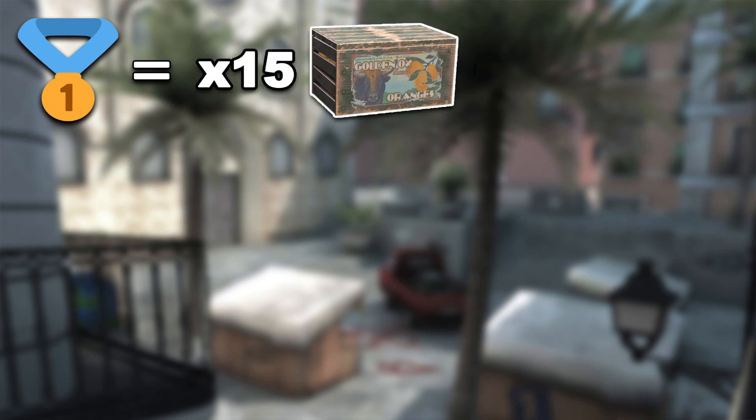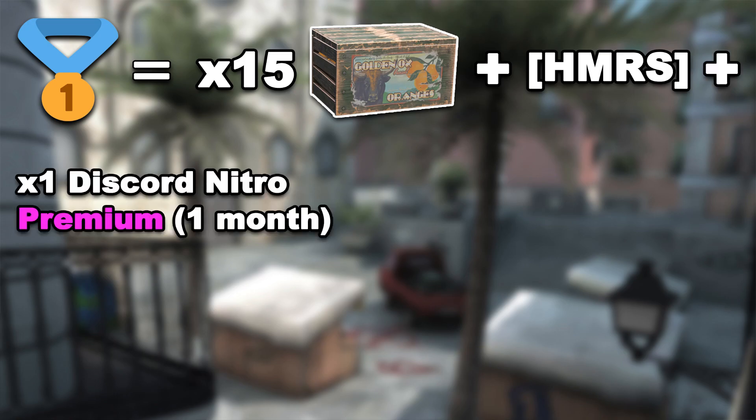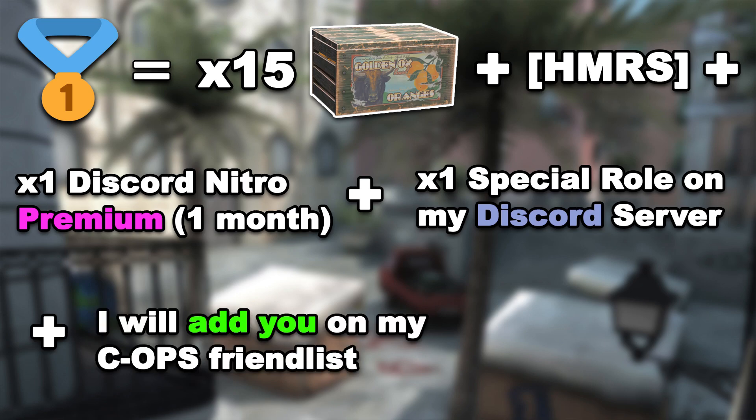And here are all the prizes for first place: 15 Spring Fair Cases, Hammer's Clan Tag, one Premium Discord Nitro for 1 month, Special Role on my Discord server, and a slot in my SEOps friend list — which means that I will add you on SEOps.